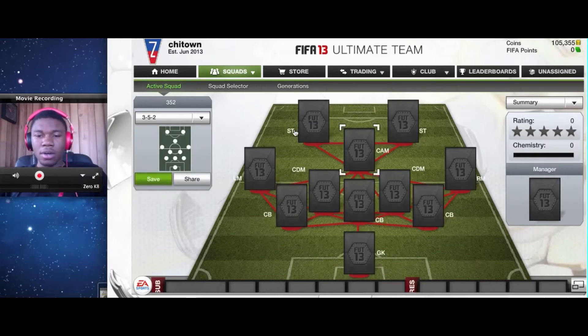So here, basically, in the 3-5-2 you have two strikers, one CAM, left mid, right mid, no wide center mids. You have CDMs who hang below the center half line, and you have three center backs and the goalkeeper.